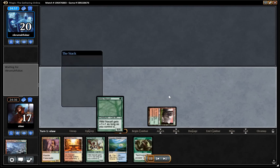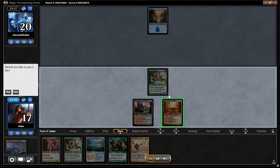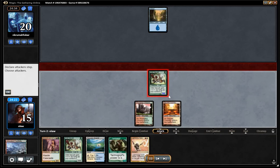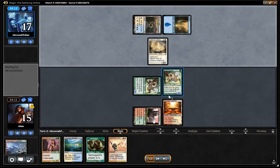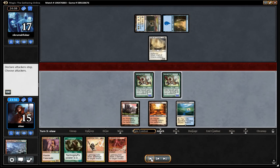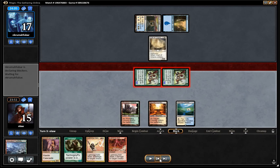I'm just going to lead with a Stomping Ground into a Nacatl. Opponent plays Island, we'll play the Sacred Foundry out, attack for three. The opponent has no response, so we're just going to play another Nacatl. It has a Wall of Omens which is semi-annoying, but we can deal with it thanks to the Lightning Bolt and/or Lightning Helix.